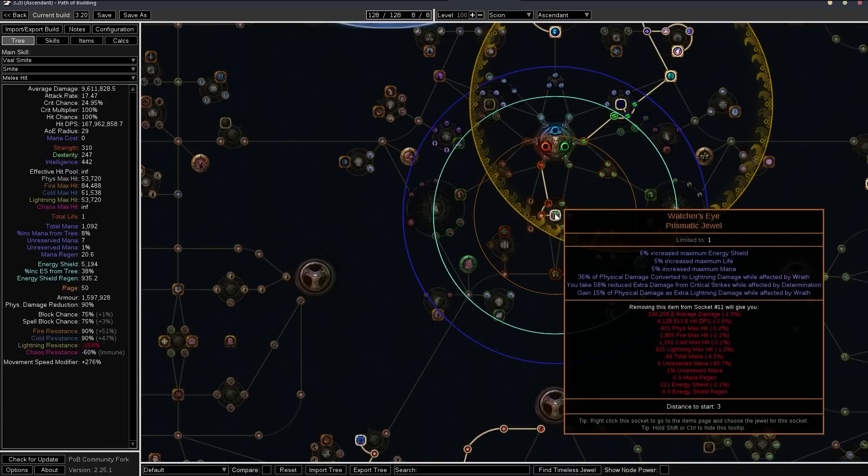For the Watcher's Eye, the main mod I'm looking for is 'reduced extra damage from critical strikes while affected by Determination' — especially for Simulacrum, there are a lot of crit mods and you will get one-shot without this mod. Other mods are nice but not important — it's only giving me about 2.5% damage. If you can get one with lightning pen it'll be more damage. Other good options are attack speed from Precision, ES on hit, ES from Mana with Clarity, or even phasing while affected by Haste.